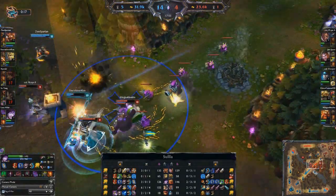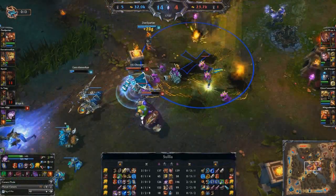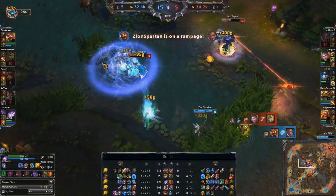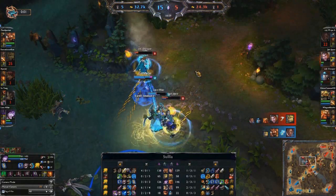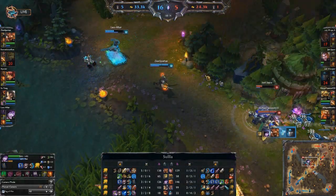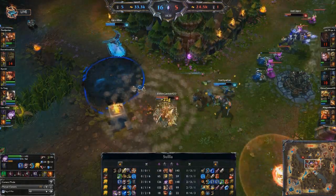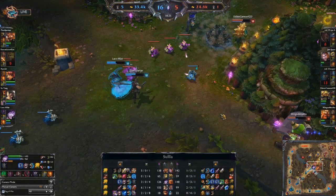Over here, we've got the Gangplank Ult coming in — Zion Spartan has roamed down from top lane. Is Lucian going to be finished off? He's getting very low. Just one Gangplank Parley should be enough — there it is, going to take him down. That's a one-for-one as the Jarvan player falls as well. Now Morgana's into the fight, has popped her ultimate. There's the Zhonya's Hourglass to go into stasis. That's going to be a double kill for Gangplank. The fight continues — he's going to use Remove Scurvy to get out of the Rammus taunt. This fight just goes on and on and on.